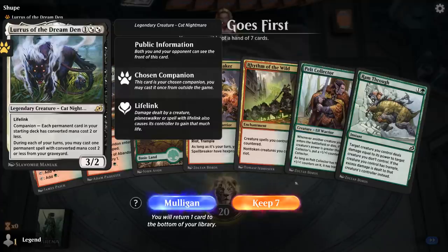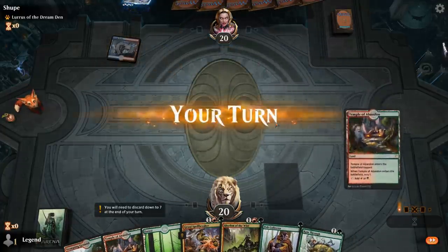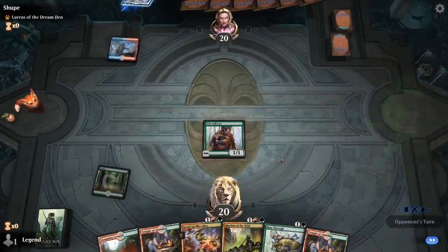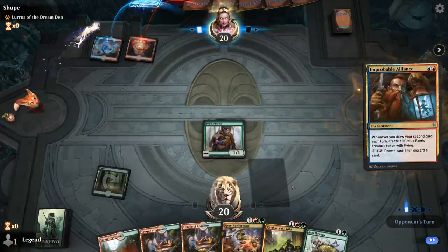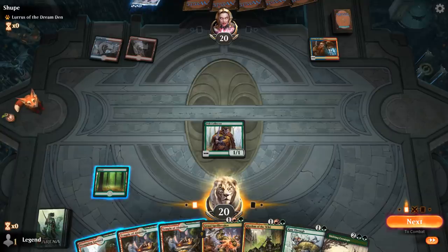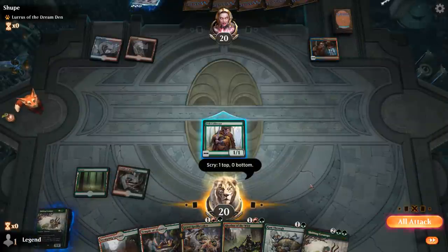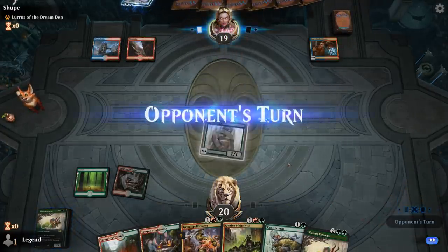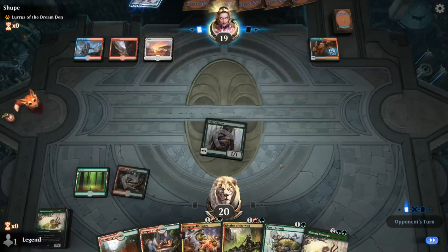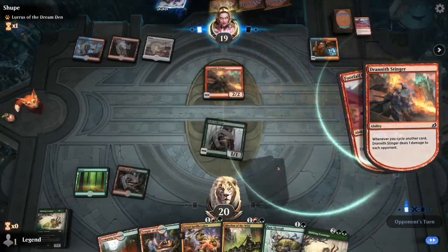We're on the draw facing a Lurrus deck — could be cycling, could be sacrifice. Steam Vents probably points toward a Jeskai cycling deck. Turn one Pelt Collector is always a nice start. Next turn I'll probably play a temple. Ceratops gets past the 1/1 faerie tokens. Maybe keeping the Ceratops is a little greedy since I need an untapped fourth land to play it in the first place.